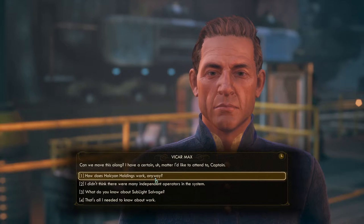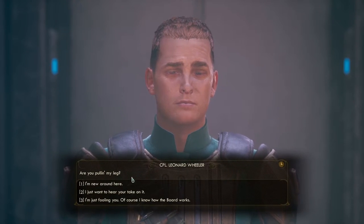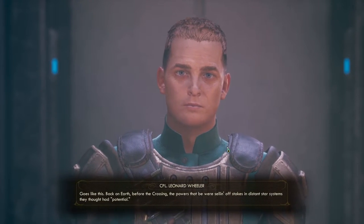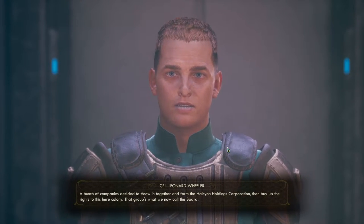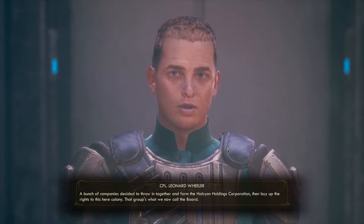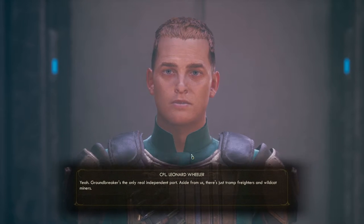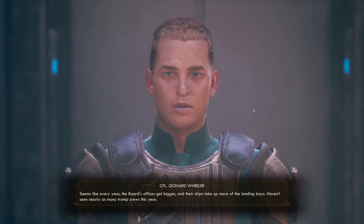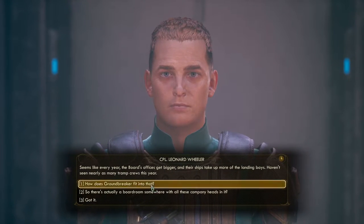I ask how Halcyon Holdings works. The officer explains: 'Back on Earth, before the Crossing, the powers that be were selling off stakes in distant star systems they thought had potential. A bunch of companies decided to throw in together and form the Halcyon Holdings Corporation, then buy the rights to this colony. That group's what we now call the Board.' I ask if they run most of the system — he confirms: 'Yep — Groundbreaker is the only real independent port. Aside from us, there's just tramp freighters and wildcat miners. Seems like every year the Board's offices get bigger.'